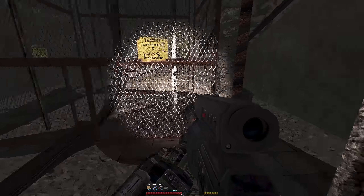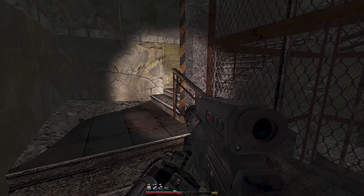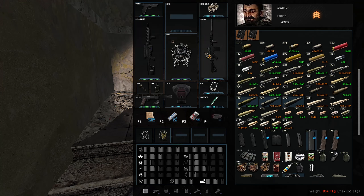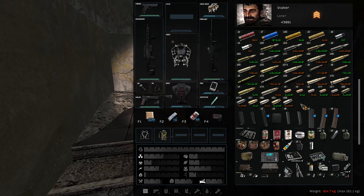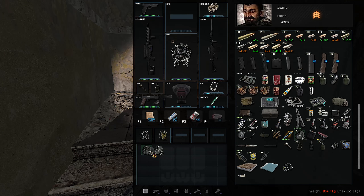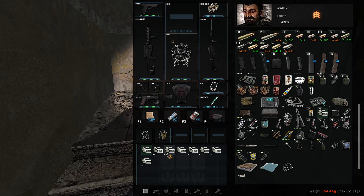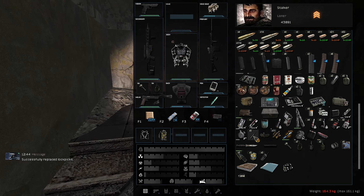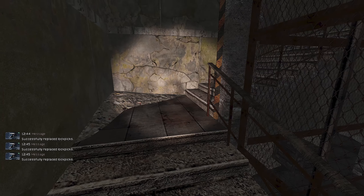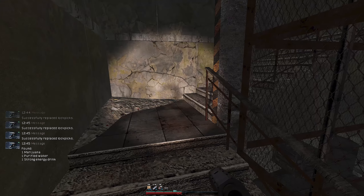Thor's Hammer! Pretty sure there was a stash here — where is it? I don't remember. We can test this though. I'm very heavy now because this thing — how much does it weigh? Eight kilos! That's a lot of weight.